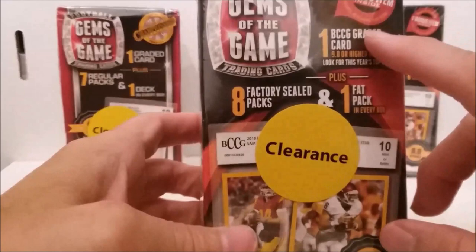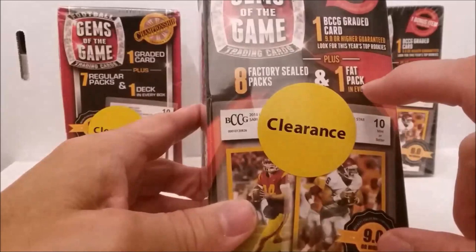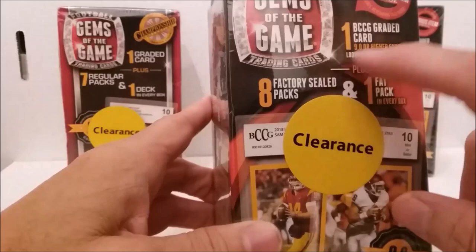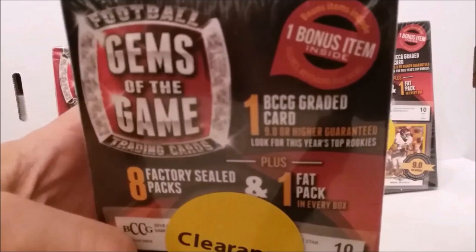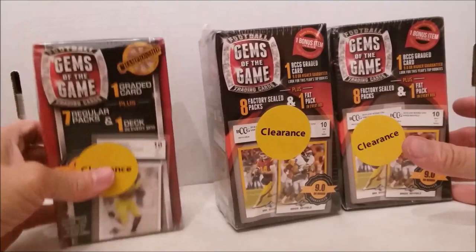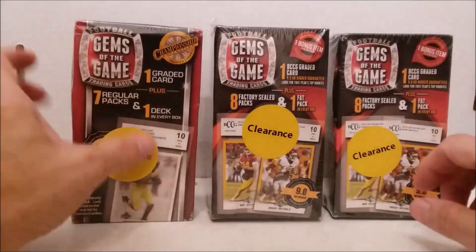The 2018 versions have one graded card 9.0 or higher. Look for this year's top rookies, which means you're going to get one of these Leaf Draft rookies. There are eight factory sealed packs and one fat pack in every box. Those are probably going to be Leaf and Hit packs for the most part. There's also a bonus item which could include a figure, key chains, and more. The older one is a lot heavier than the other two.